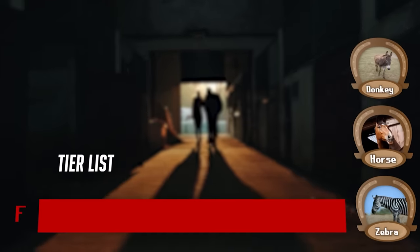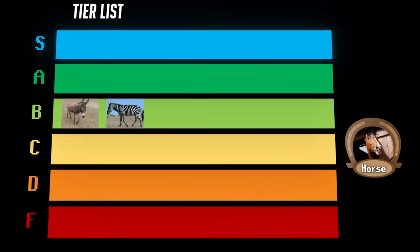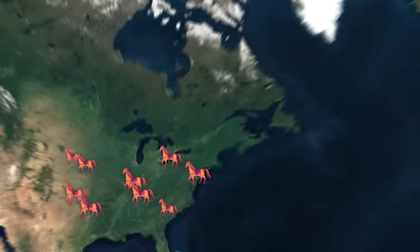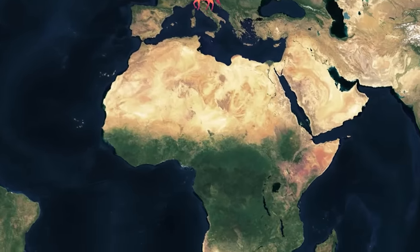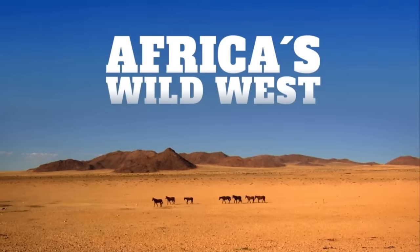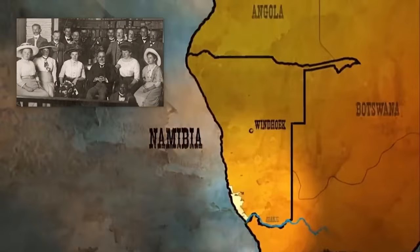Of the three main equine classes, it's a tough call which is most viable — they're all at least high B tier. I think horses take the top spot at low A tier. Despite being originally from the North American server, horses have successfully established invasive populations all across the overworld, including places in Africa that even zebras have difficulty surviving in. This is the premise for the incredible documentary Stallions of the Namib Desert, which chronicles the descendants of a small group of horses abandoned by WWI soldiers a century ago.